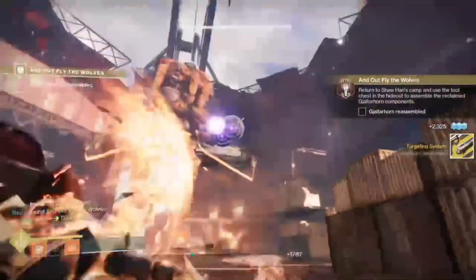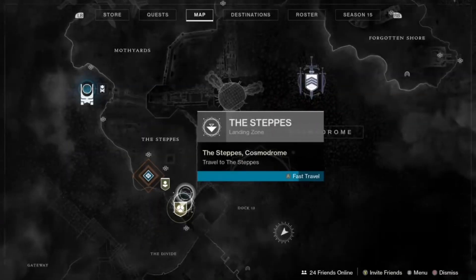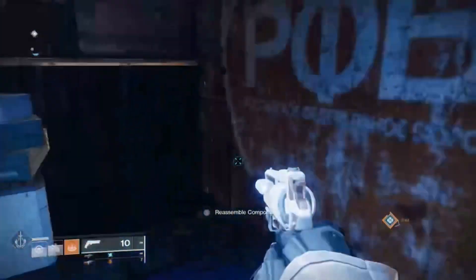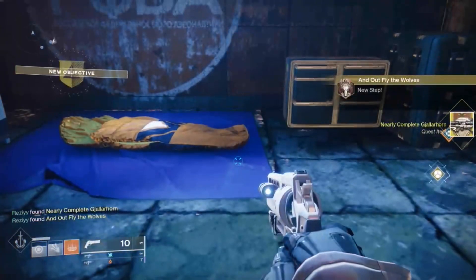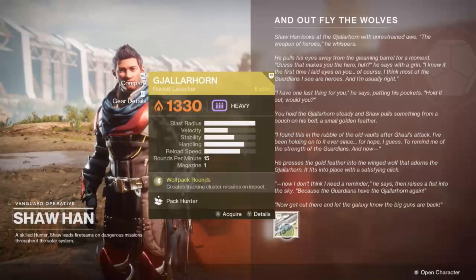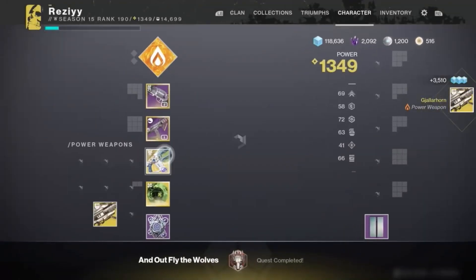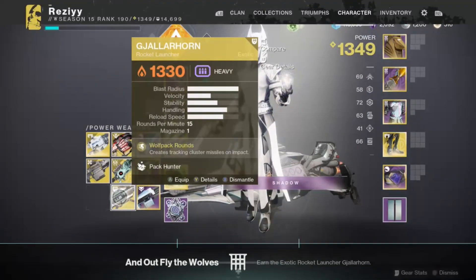The moment you finish the lost sector you're going to get a targeting system, and this will allow you to go back to Shahan and reassemble your Gjallarhorn. I got Gjallarhorn — let's go! Yeah, he's back.